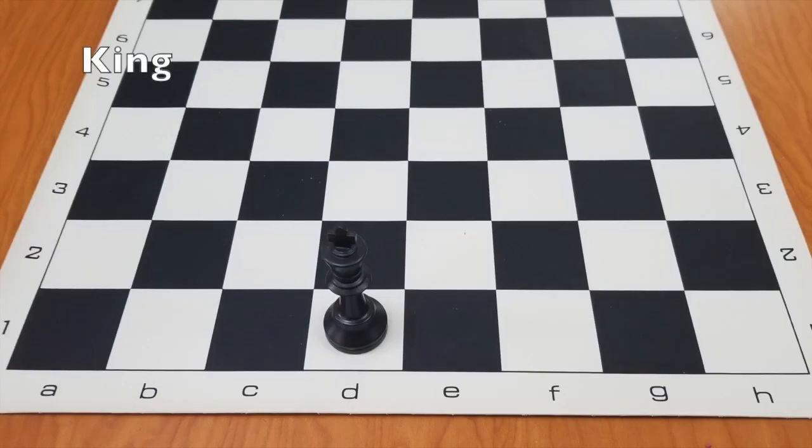The king can only move one space in any direction. If the king is in check, he must be removed from check on your next turn. If he cannot be removed from check, it is checkmate and you lose the game.